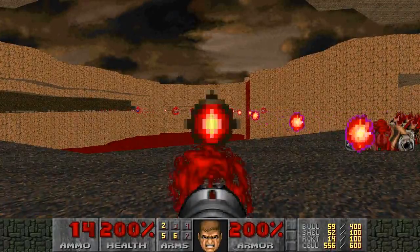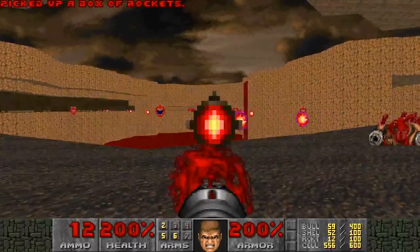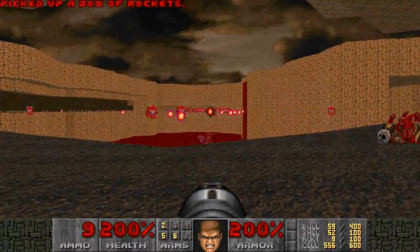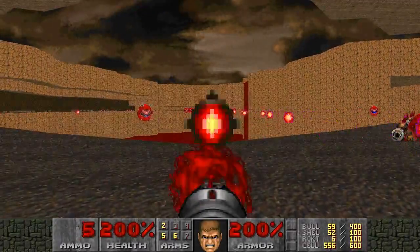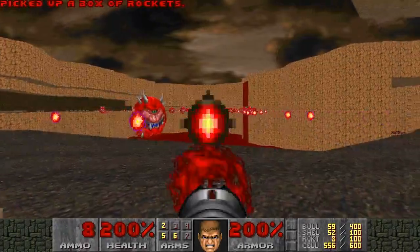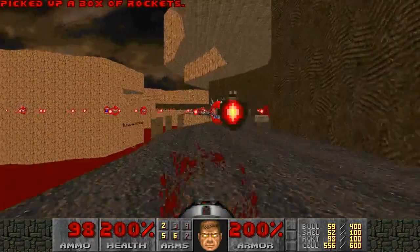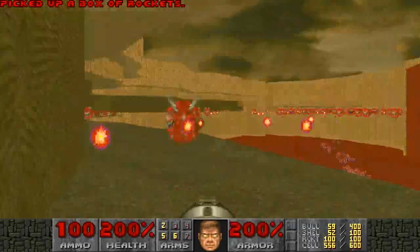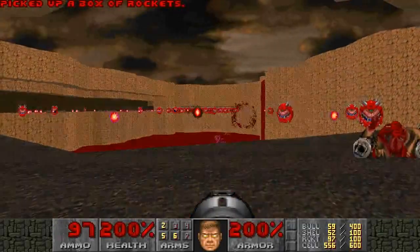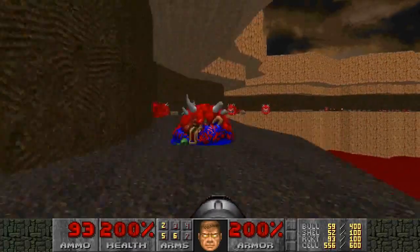It gets harder — don't worry. We're about to run out of rockets, and you can see that we've got some cacodemons that are kind of flying off. Those guys make it difficult, because now we've got to run and fill up on rockets, and we can't really hide right here anymore. I mean, we can kind of, but it gets awkward.